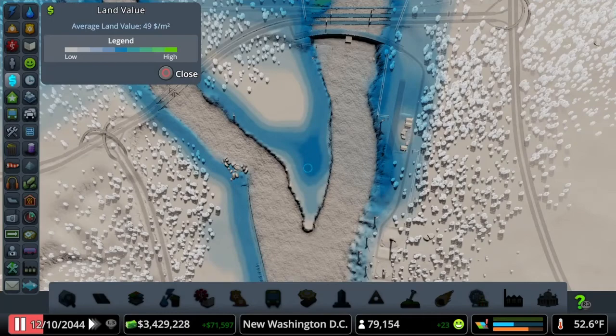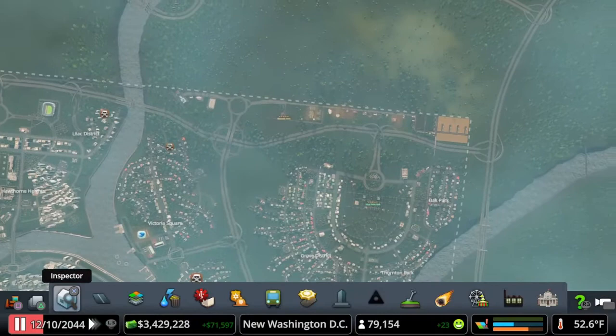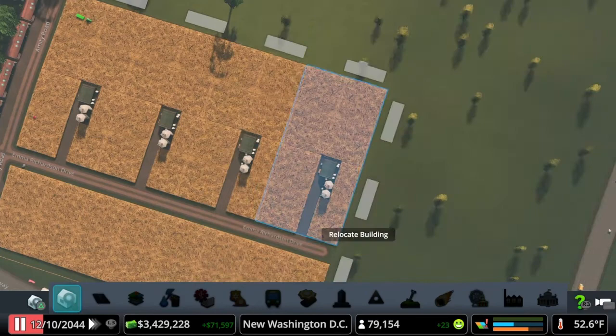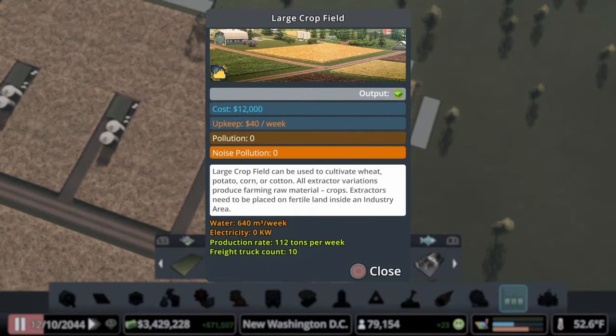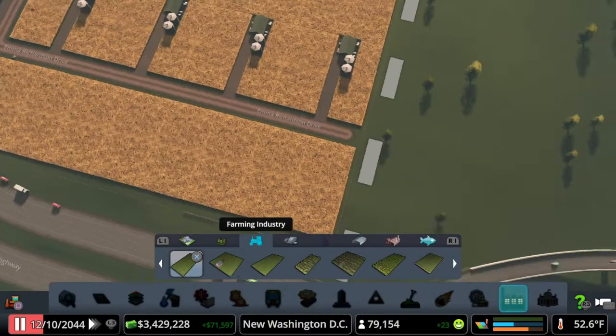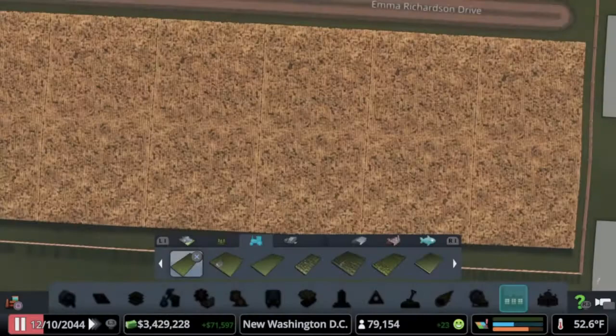We've reclaimed quite a bit of land and we've come up here to our farm industry, and we have revamped everything. As you can see we have added four of the large crop fields. The large crop field, if we go to our Industries DLC, requires a lot less water — that is the perk. The large crop field requires 640, whereas the small crop field requires 400, and they are about four times the size, so four of those would require 1600 water where this only requires 640. It requires a lot less water to maintain. However, I didn't want to delete everything that we had, so we went ahead and put four of these down across the road.